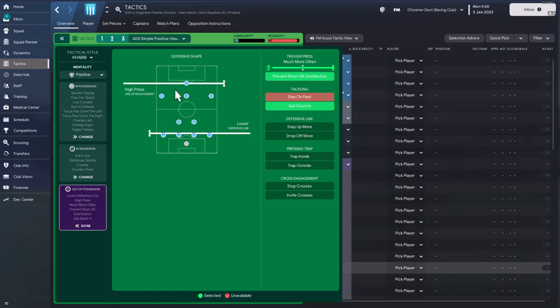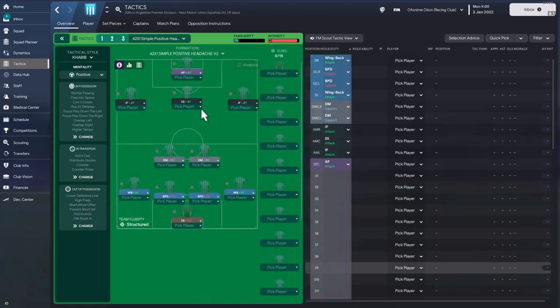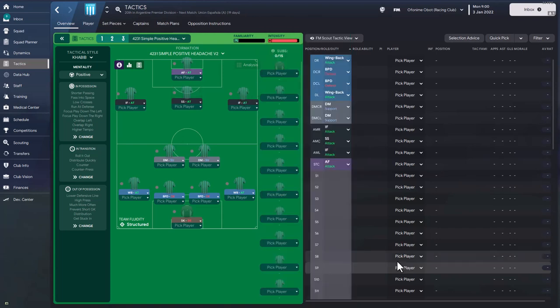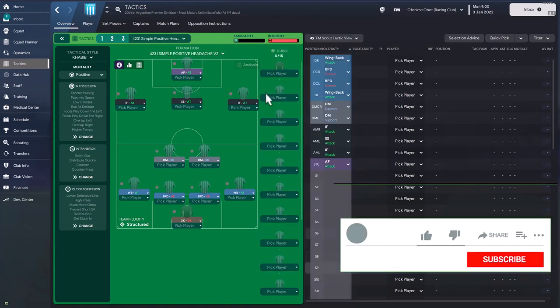When the opposition plays beyond the press, the defensive line drops back into a low block, getting players behind the ball to prevent scoring. The trigger press is set to much more often. Provincial goalkeeper distribution has been selected, and the get stuck in instruction is also included — on top of every player individually being set to tackle harder.